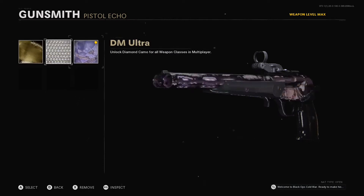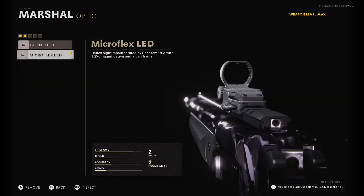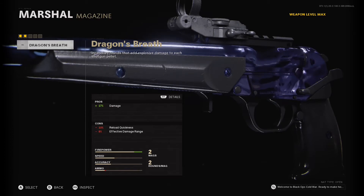I finally figured out what to do, and I'm not trying to make a 10 minute video about it. You just go to create a class on your Marshall, and the ones you want to use are the Microflex and then the Extended Barrel. Do not use Cutdown because it affects your damage at range — you want to use the Extended one.